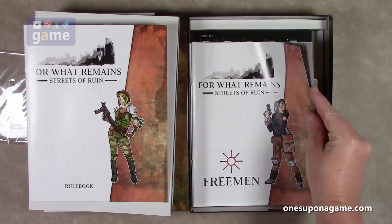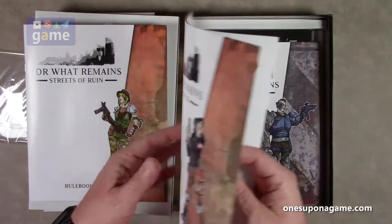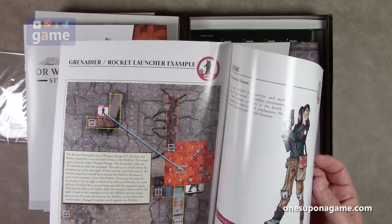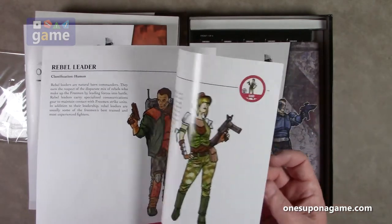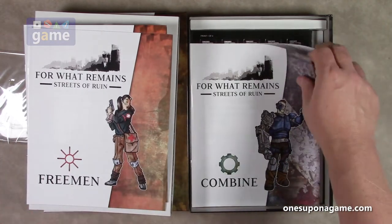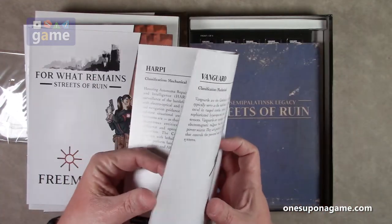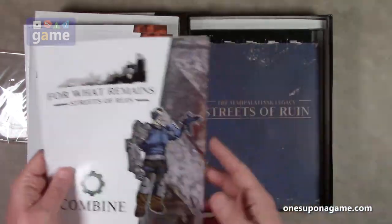Now we've got a faction guide for the Freeman, with backstories and details about each of the characters and their specific weapons. Here's the Grenadier's rocket launcher example, so this is what the player would have to give them clues about how you play their faction. We've got one for the Freeman and one for the Combine, and these are about eight pages each, though they're not numbered.